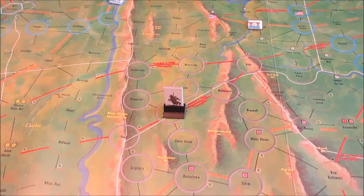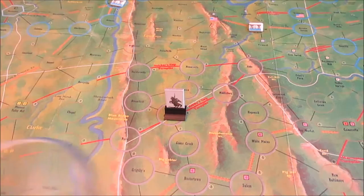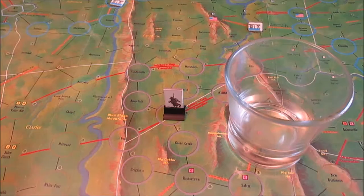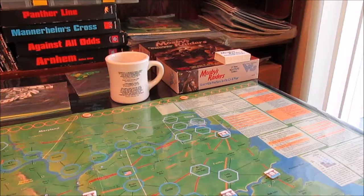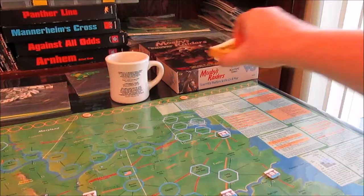Pick action cards. Also on the recruitment table is a column for how many action cards we get, depending on whether Mosby is wounded or not. He is not wounded, so we get three action cards. I've got the action cards sitting over there — let's go ahead and draw three: one, two, three.